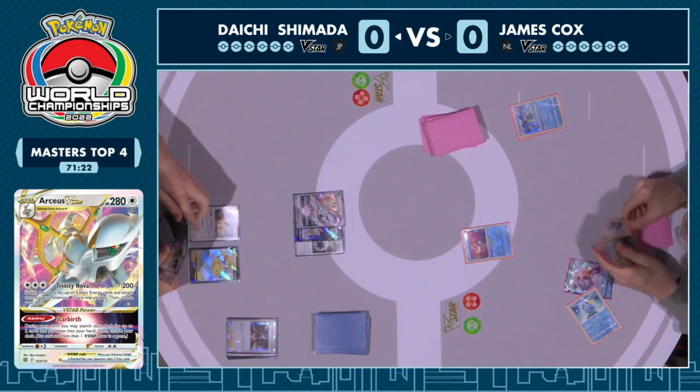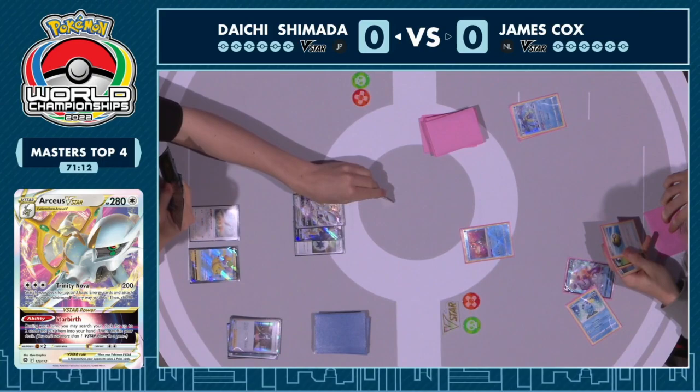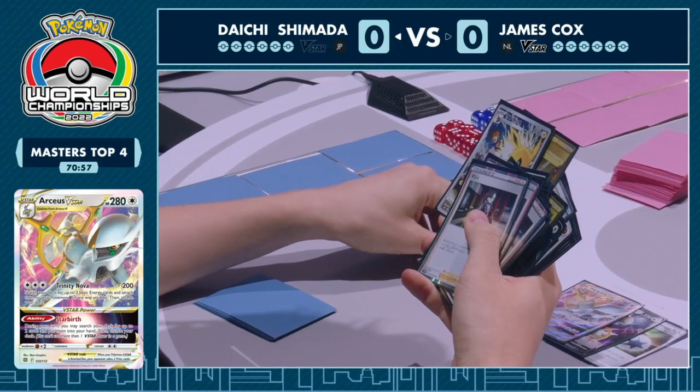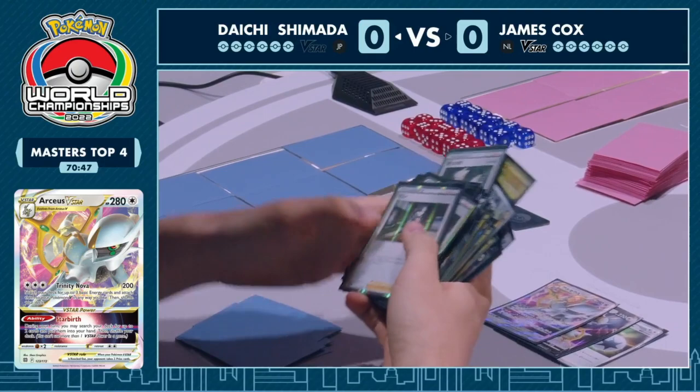Marnie now shutting down — those cards right back on the bottom of the deck. Just needs to find one of a couple of pieces to get this lock, and it's 100% there. Has the energy in hand, can grab the Jolteon and Memory Capsule, has Ultra Ball as well. The turn two Trinity Nova Jolteon lock with the Pikachu — excellent start from Daichi. He has everything he could want: Star Birth in the perfect position to solidify advantage. This is not a comeback card — he's just going to lock James down immediately on turn two.